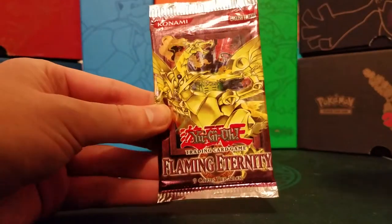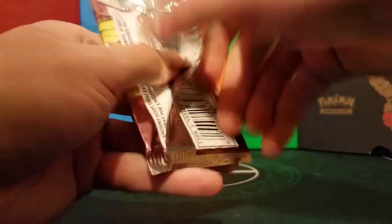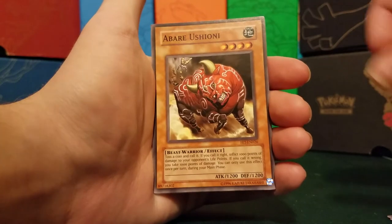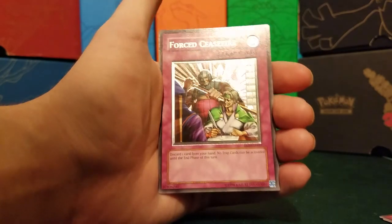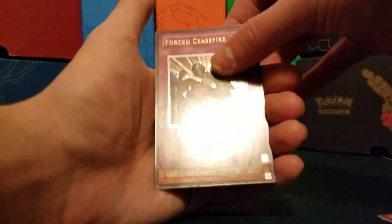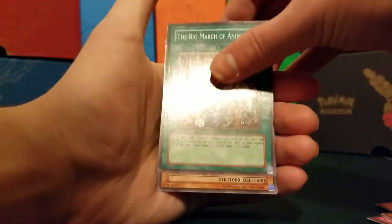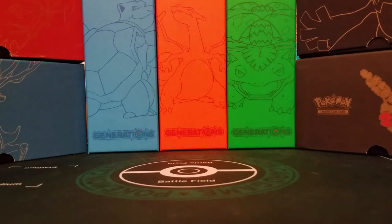Three packs left. We start with Flaming Eternity — nothing really good in this set either. Re-Fusion, Elemental HERO Avian, Beast Soul Swap, Ushioni, and an Ultimate Rare Forced Ceasefire — our first Ultimate Rare. I think this was the first time they did Ultimate Rares, in this set. So there's our Ultimate Rare. Mechadog Maron, Firebird, Big March of Animals, and Dark Hex-Sealed Fusion. We got an Ultimate Rare, Ultra Rare, and Super Rare.